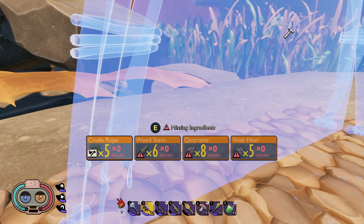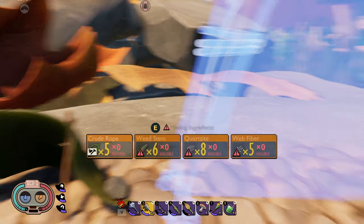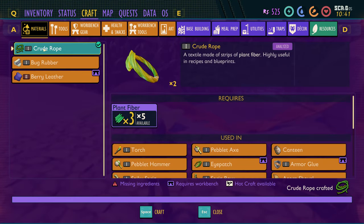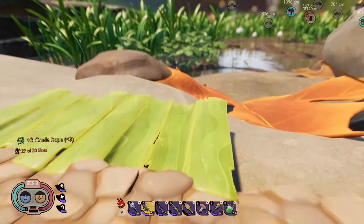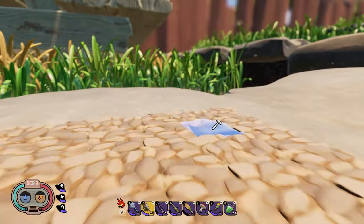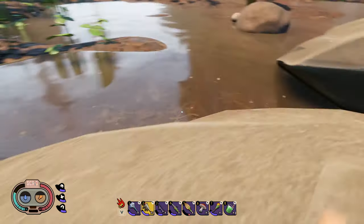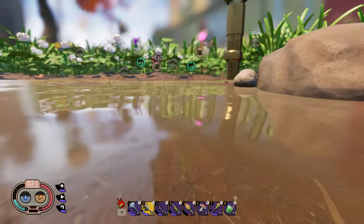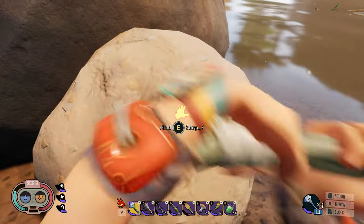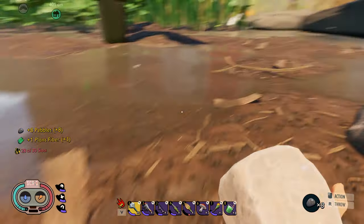Hello ant. I need rope, weed stems, quartzite, and web fiber. There are spiders around here so I can get web fiber. Quartzite hills are not too far. Weed stems are kind of an issue. Let me go ahead and recycle these — I don't really want those here. I need a pebble as well, because that's going to annoy me. Let me finish up the foundation. There's a rock right over here — with the hammer mutation it usually takes two hits with a mint mallet.